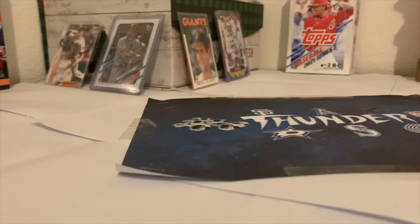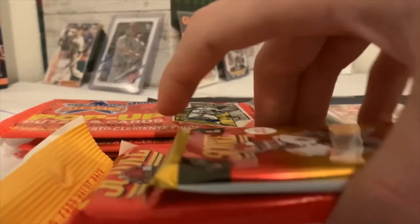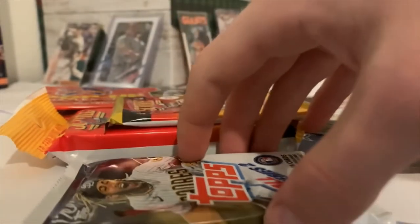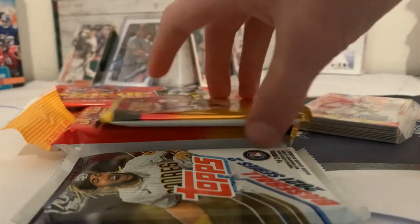Of Steve Young. Now let's get to ripping! Here's what we have to rip today: some baseball pop-ups, a football grab bag, two Score packs, one fat pack, one blaster pack, and a 2021 Topps Series Two pack. Hope you guys enjoy this video, now let's start ripping!